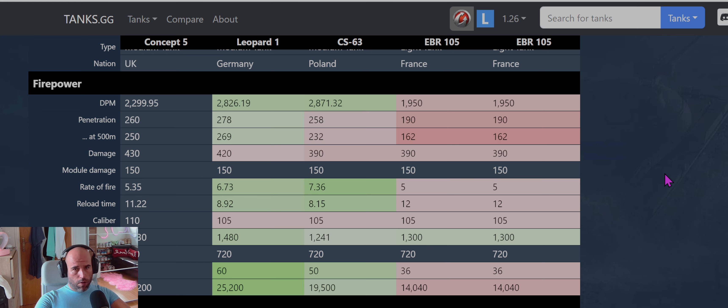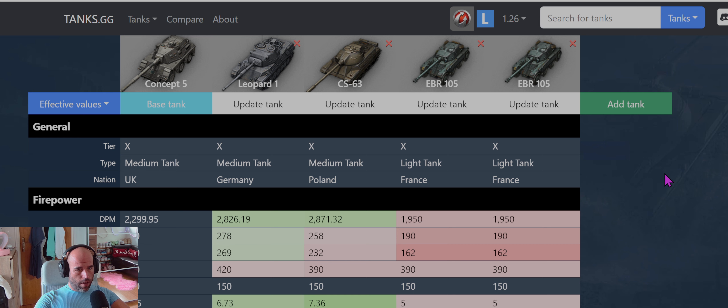Hello, beautiful people, welcome to Armor Adventures. I hope you're having an awesome day. Today we are talking about Concept 5, and oh boy, this tank sucks a lot. It's kind of a bad version of the EBR. It is a tier 10 sniper medium tank, but not many things are good about it. We will compare it with Leopard 1 and CS-63, and also the EBR without and with turbo mode.